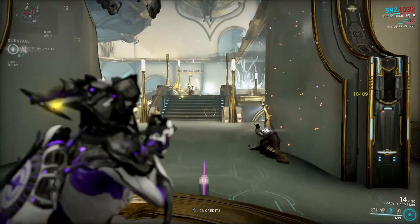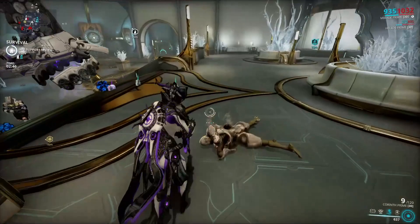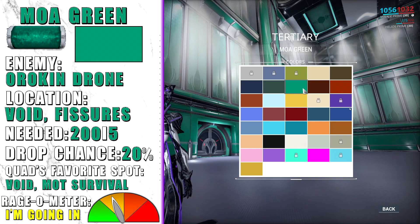Moa Green is dropped from Orokin Drones, which are only found in the void. They float around enemies giving them shields. A long survival will be good enough because they are extremely common.